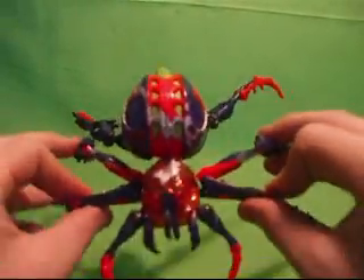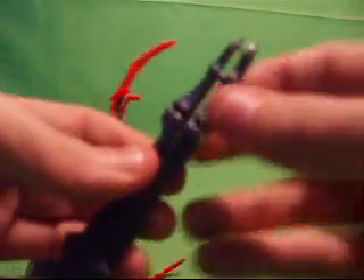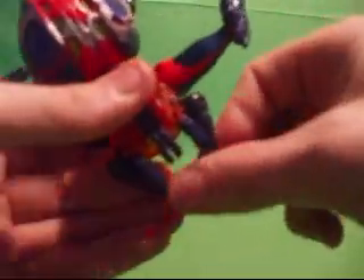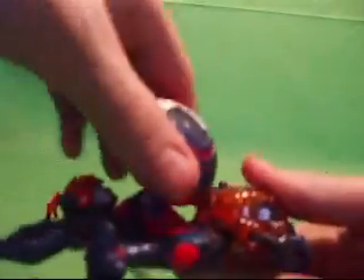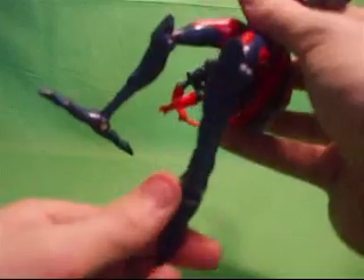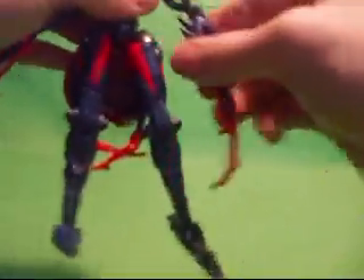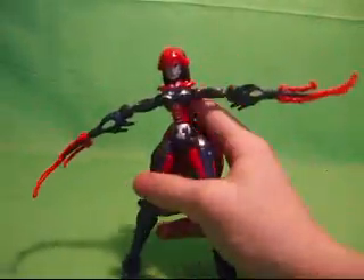Transformation: take these two legs, snap them together with the pegs — align them like that. Peg it together, align it a little. Take these and fold them up. Take the abdomen part and fold it over the spider head like that. Fold down the legs, unfold the feet — pretty simple but neat transformation. Take the arms, fold them down, rotate the waist 180 degrees, and there you have Crystal Widow in robot mode.